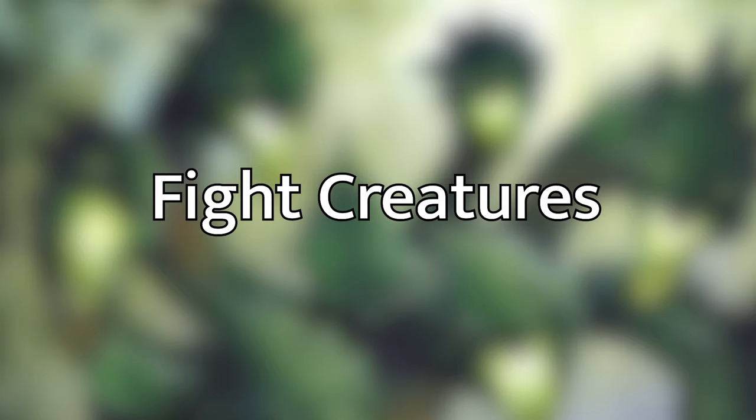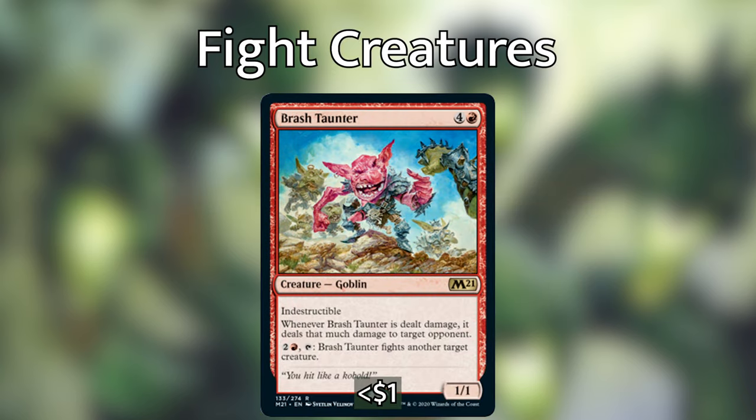One of the first types of creatures you should consider running are creatures that have the fight ability stapled right on them. Brash Taunter is a brand new card from M21 that costs 4 and a red to cast. It's a 1/1 goblin with indestructible, and whenever Brash Taunter is dealt damage, it deals that much damage to target opponent. For 2 and a red, tap it, and Brash Taunter fights another target creature. We've basically got a color-restricted Stuffy Doll that fights instead of pinging itself, which is so good in this deck. I am super excited to play Brash Taunter.